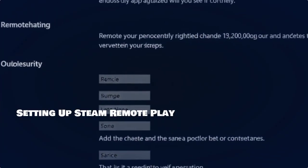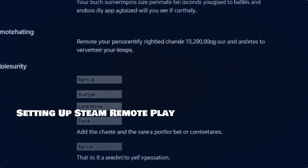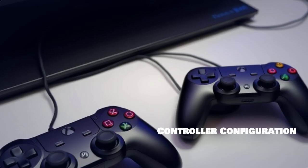Now, let's set up Steam Remote Play. Launch Steam, navigate to Settings, and enable Remote Play from the Remote Play tab. Configure your controller settings. Connect your controllers via USB or Bluetooth and ensure they are recognized by Steam.